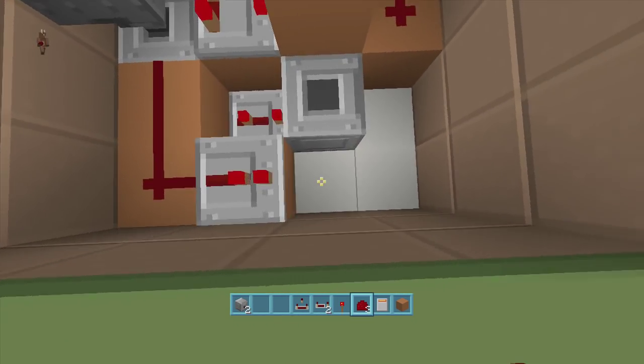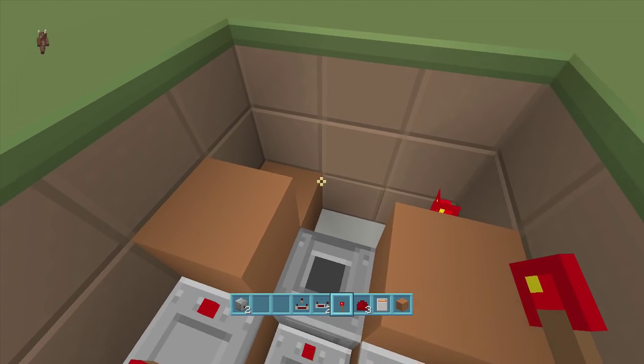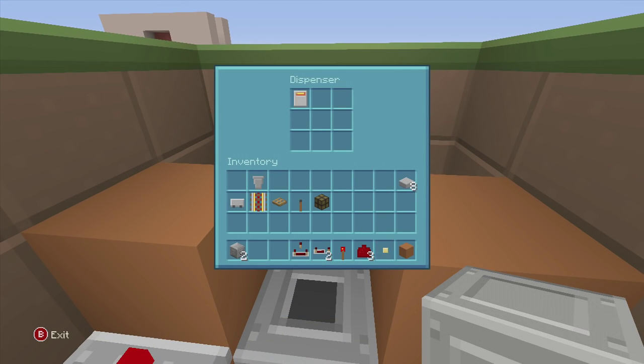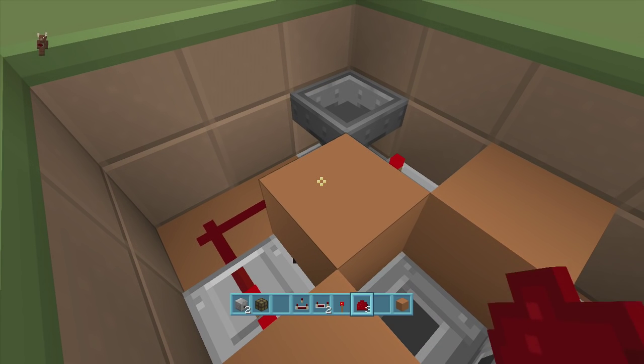Put a block up in front of the repeater, a redstone torch to the side of the block, and then coming out of both this redstone torch and this redstone dust, put another dispenser with a lava bucket inside it. Next, put a block up on top of the three-tick delay repeater, and then put a redstone lamp on top of this block.